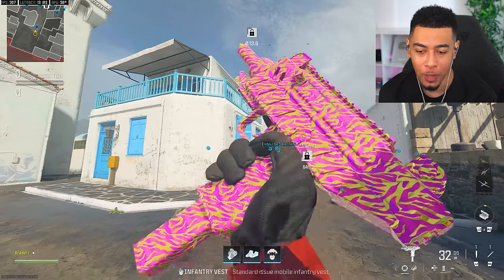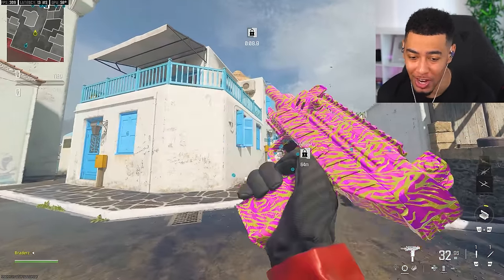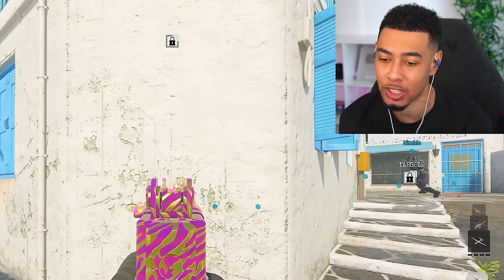Drop a like and subscribe — we're on that road to 500k. So apparently this Swarm build is the most amount of recoil you can have in this game. It's got no stock on it and a grip that takes away recoil control as well. So let's see how this looks, first of all.